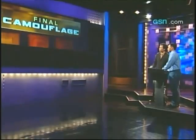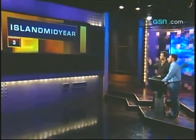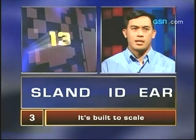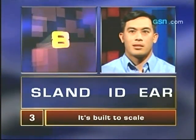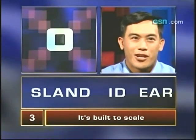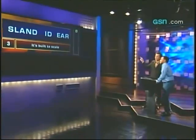Tim got three right, so we're going to take three letters off your final camouflage puzzle. You'll have 15 seconds as soon as we take away your three letters. Here is your final puzzle — your clue: It's built to scale. Tim tries land, sandbars, slide, slide rule, slang, slider — but we ran out of time. The answer was ladder. We're going to give you $250 for each correct answer during the speed round — $750 for you, Tim. It was great having you. That'll do it for today's Camouflage. I'm Roger Lodge — we'll see you tomorrow, everybody.